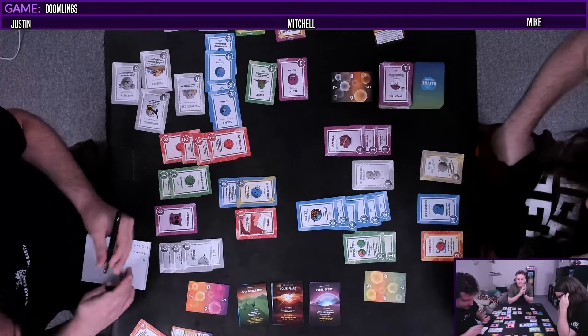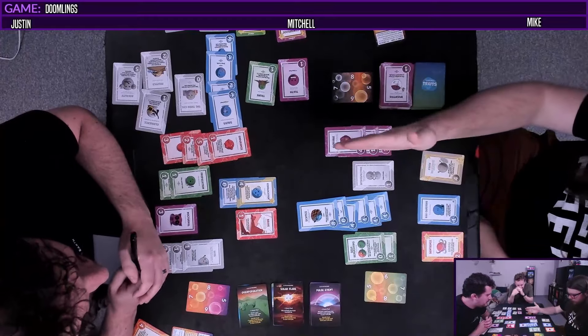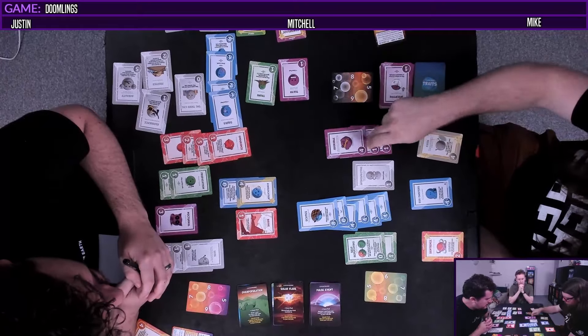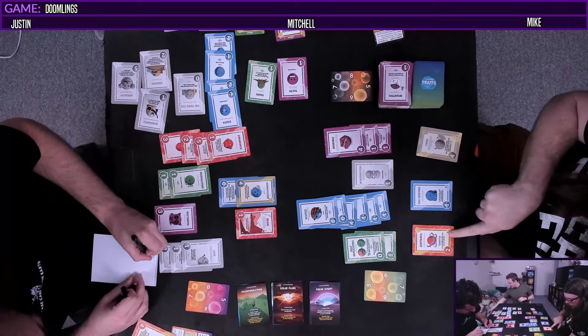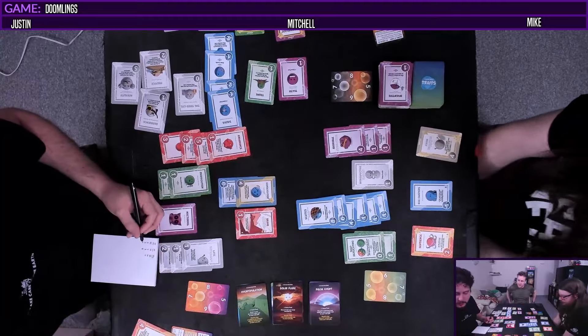Let's see Mike's incredible blue score. At World's End, I may change the color of all my traits to one color - I'm just going to turn these to blue. Plus one point for each blue trait in my trait pile: one, two, three, four, five, six, seven, eight, nine, ten. And then basically that again - I got ten more points for that. That's a really good score. So Mike got 43. Mitch, you have 29. And I have 34. So final score is 29, 34, 43. Nice job, Mike.